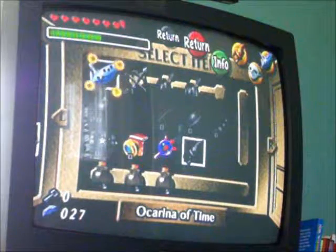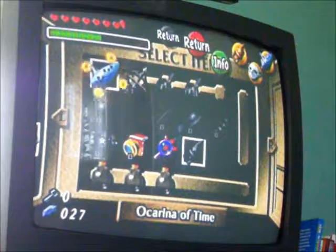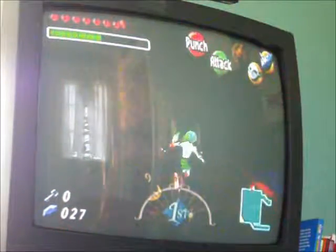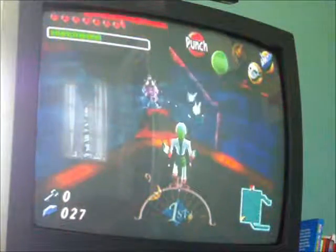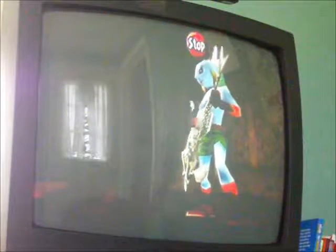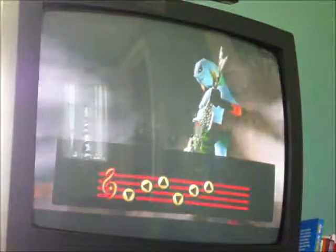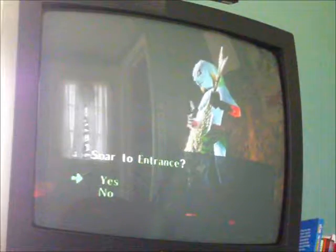Hey guys, it's Daniel, today's Link, and welcome back to more Let's Plays of Zelda Majora's Mask. In the last episode, we got the ice arrows. And in this episode, we should be getting the boss key and two more stray fairies that I missed out.